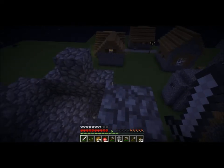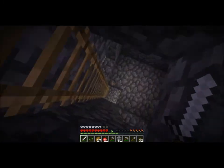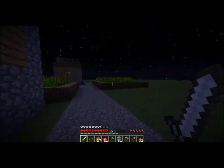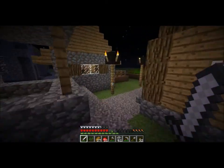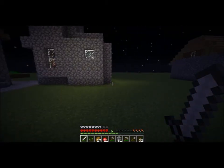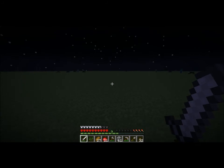Hey, this is Myrgloth and this is the Hardcore Flatworld Challenge. The goal is to get a hundred and eighty gold ingots to make twenty gold blocks with which to build a Menger Sponge. At the moment I'm just going from village to village in search of gold ingots in blacksmith chests, as that is the only conventional means of finding gold ingots unless you go into the nether.